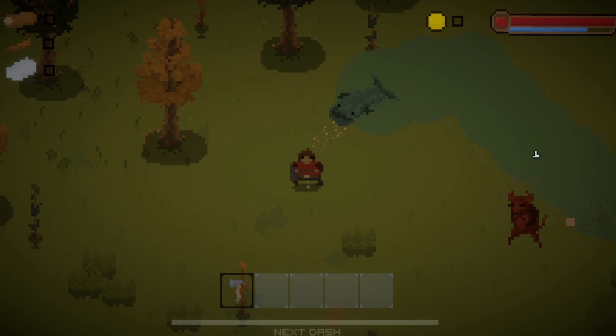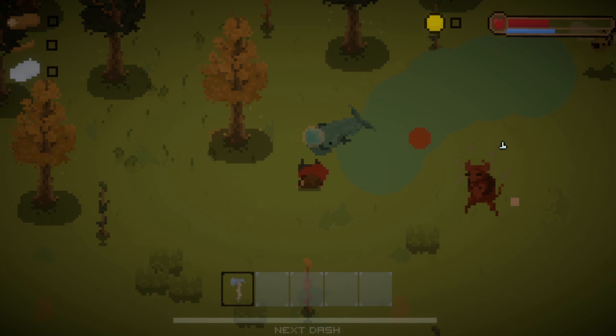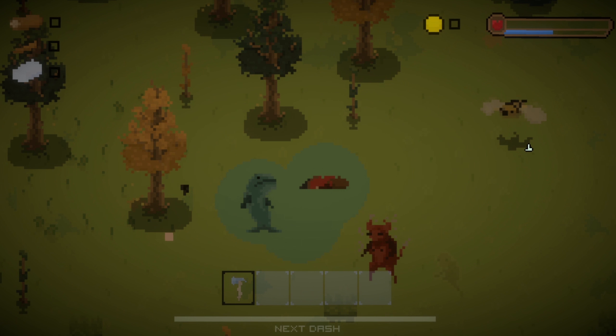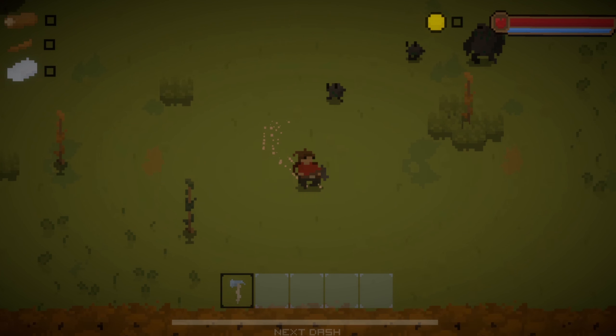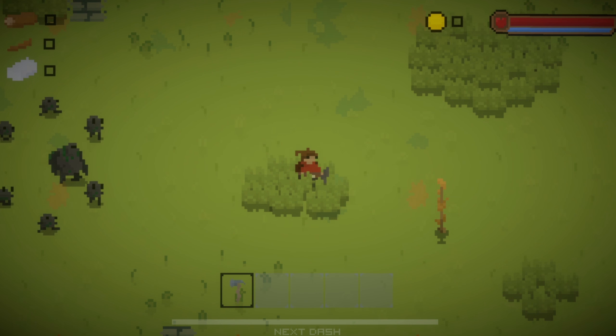The ranged ghost now actually shoots at you — the villagers were just used as the projectile for testing. I animated a slam attack for the slime, so now he flies at you, charges up, and slams the ground, which does more damage the closer the player is to the center.